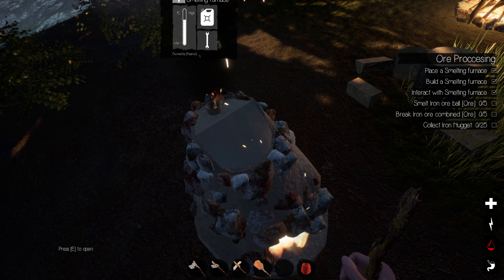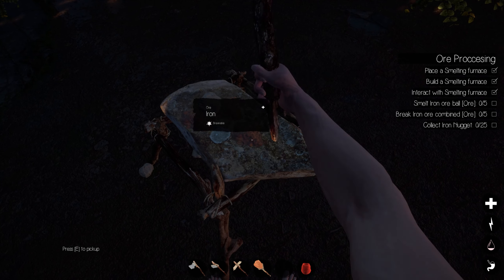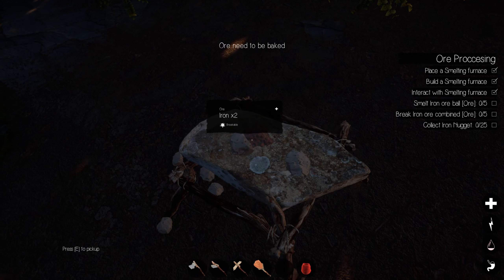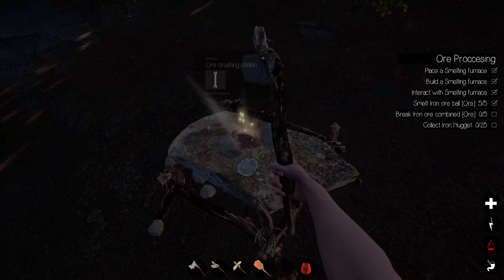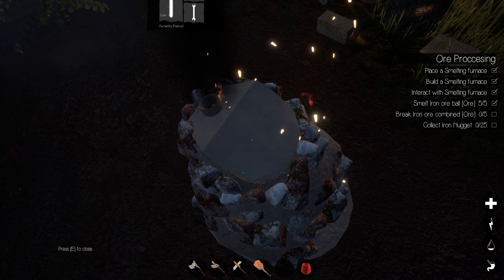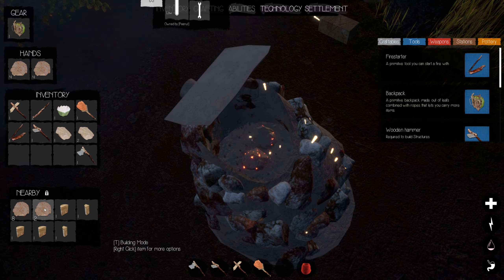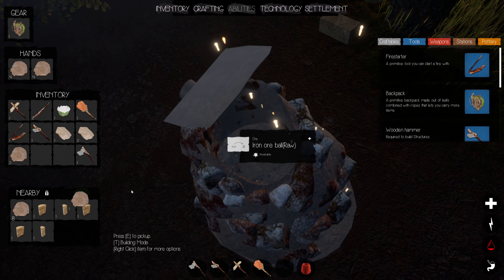While we're waiting let me grab my hammer and smash some of the iron I still have here. The ore needs to be baked — right now I'm smashing it to get to the iron ore ball raw. There we go. These iron ore are baked and those are raw. Let me grab all those and now I'll put the raw ones in here. It's a bit of a process — that's all it's going to go in there.